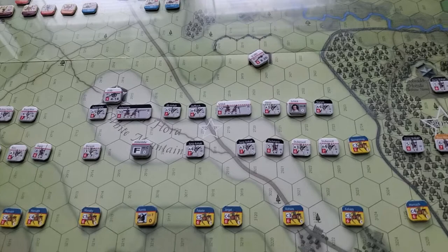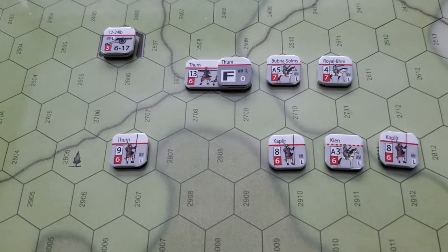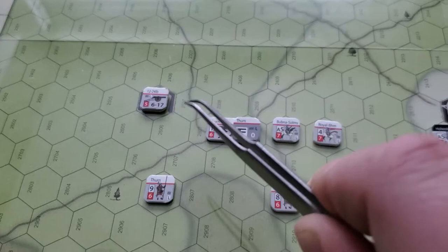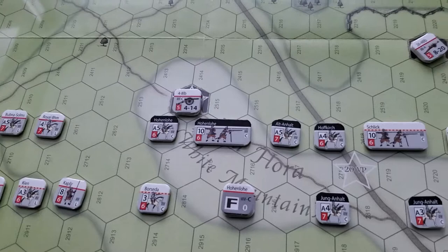I'll go into a little more detail now on the Protestant side. First of all, over here on the left wing, we have Wing Commander Thurne, leading some Moravian and Bohemian forces. There is a heavy field gun in an emplacement right here, guarded by some commanded musketeers, and some light cavalry and some heavy cavalry.